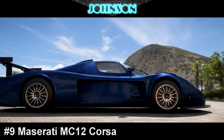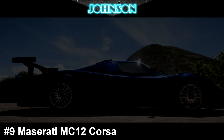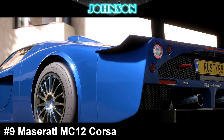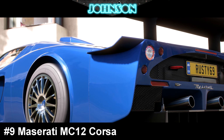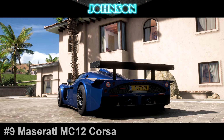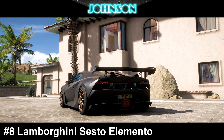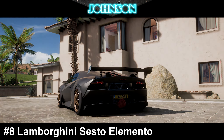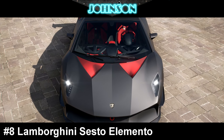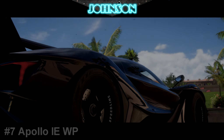The ninth best car in the game is the Maserati MC12 Corsa with 1,531 horsepower and 1,185 kg. It was actually one of the top 5 cars in Forza Horizon 4, but it's worse this time. On number 8 we've got the Lamborghini Sesto Elemento with 1,191 horsepower and 980 kg. Be aware, this is the normal Sesto Elemento, not the Forza Edition.